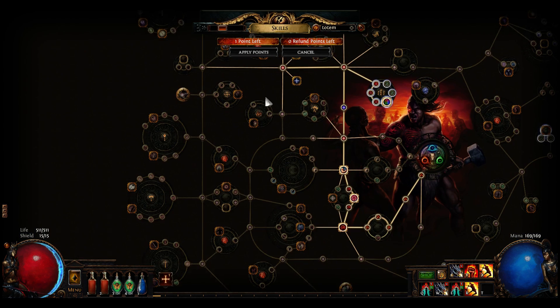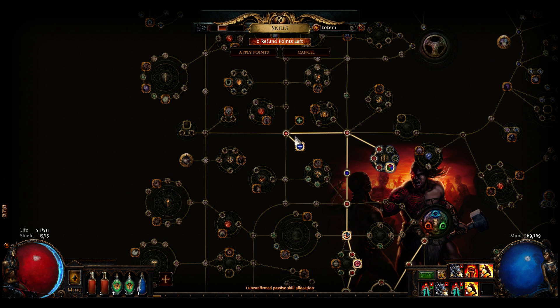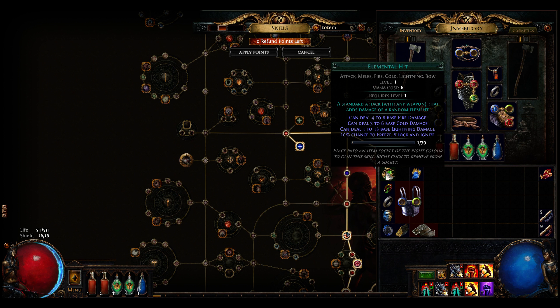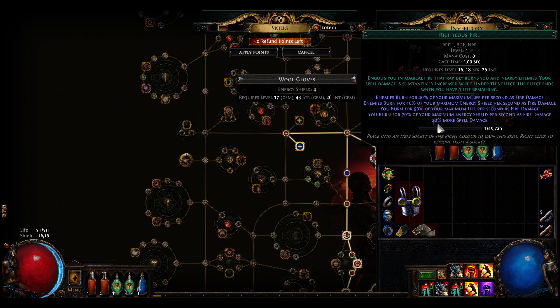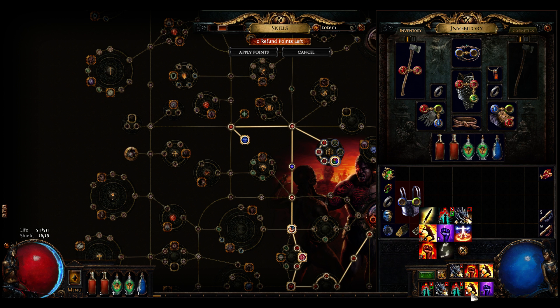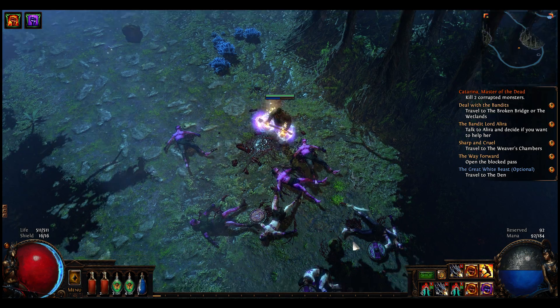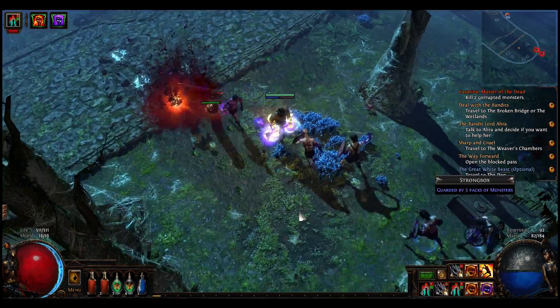Grab that INT - yeah, okay. We'll drop our Herald of Thunder. I got Herald of Thunder, I got Righteous Fire - wasn't there another one I wanted? Oh, I just didn't turn it on. Not Righteous Fire - Herald of Ash, there we go. Picked it up, forgot to turn it on - definitely not the first time I've done that.